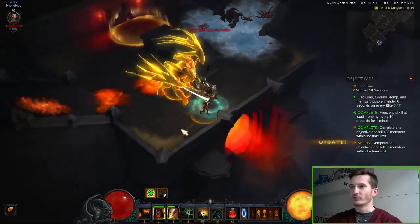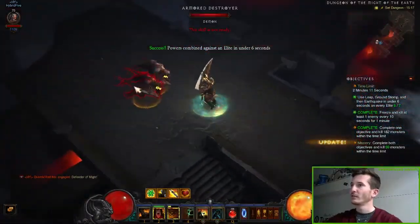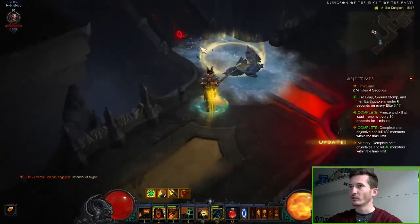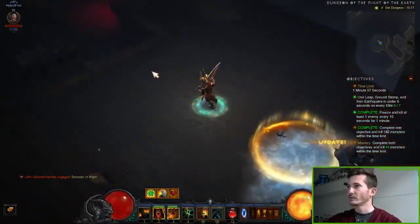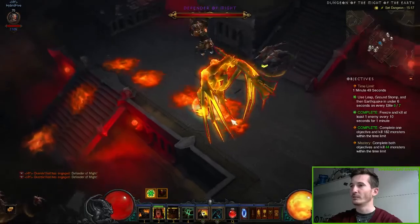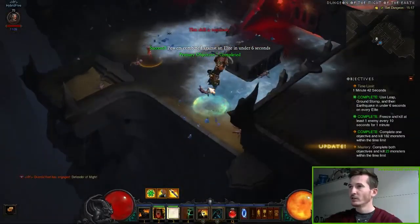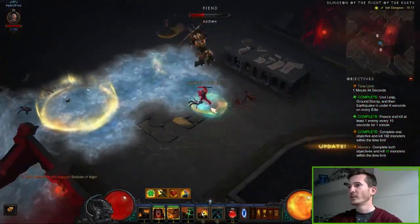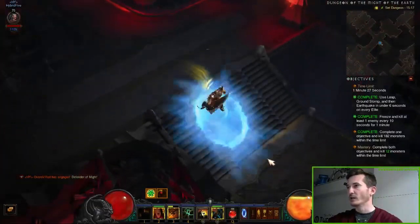Now we're trying to combo the rest of the elite guys and kill the remaining 59 monsters in the rift — not too many, which is very good. We have to kill one more elite guy to master the rift. I was really concentrated because I needed around 3 or 4 tries for this dungeon. Don't underestimate it — in my opinion it's the hardest Barbarian set dungeon. It is actually not too easy.